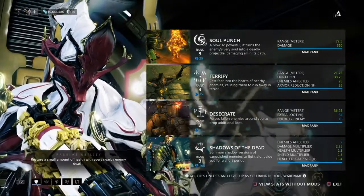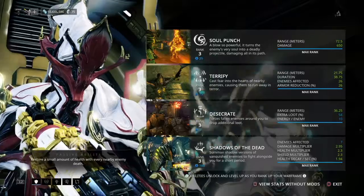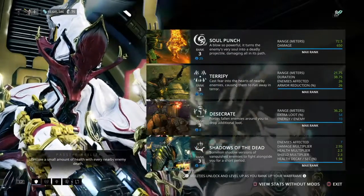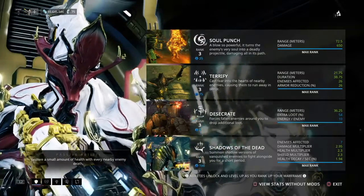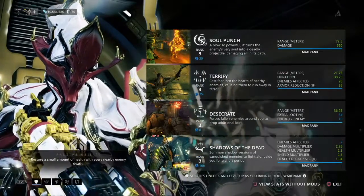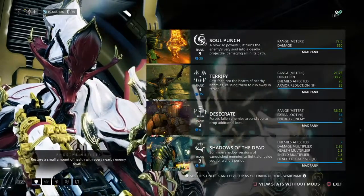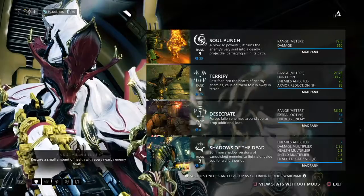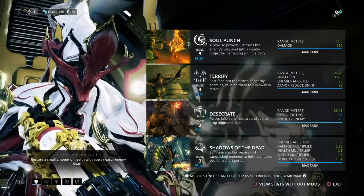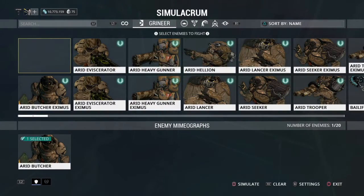His last ability Shadows of the Dead is his survivability ability. With the augment, damage is dealt out to your minions so you don't have to worry about getting one-shot - though in high-end content you still might. His passive is equivalent to Quick Thinking - it gives you a little help back when you're on the brink of death. I think it's a really dope passive ability. Overall his kit is really good, and Necros is a really dope frame.